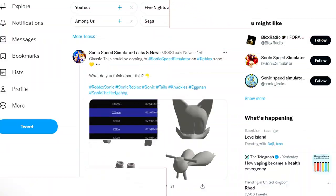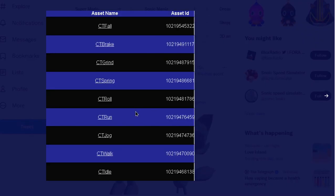So check this out - this will be coming out today or tomorrow, meaning the new update usually comes out a day early. Check this out: CT4, CT break, CT grind, CT spring. If you guys are wondering what all of these are, they are animations for the Classic Tales skin. CT stands for Classic Tales, and you can actually do an ID checkup on these to see that they are real.